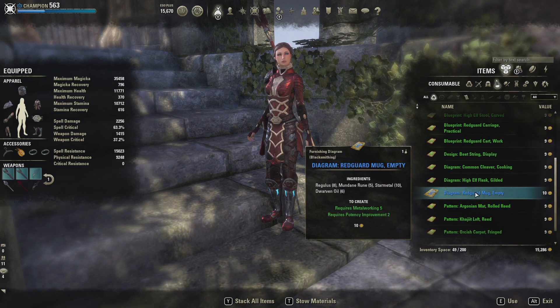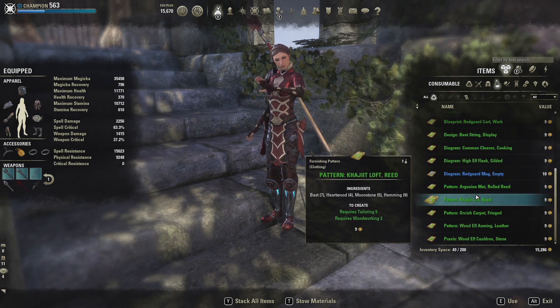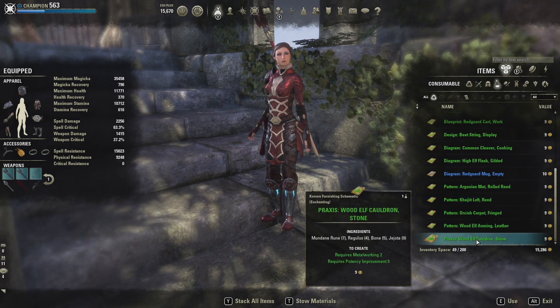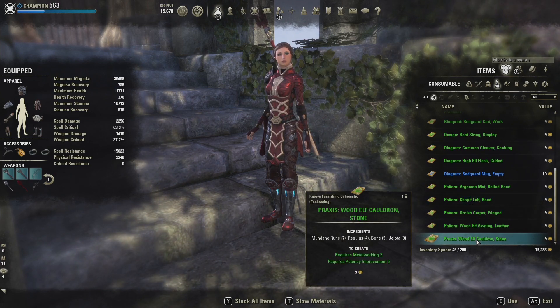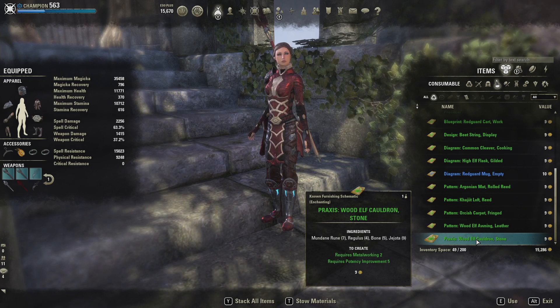As you can see, things obviously come in different rarities. Patterns — you're going to want to go to a clothing station. Praxis — you need to go to an enchanting station. And formulae — you'll need to go to an alchemy station.